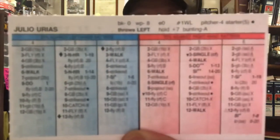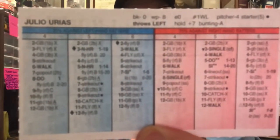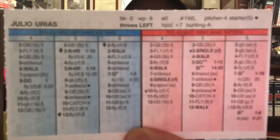The second worst guy was Julio Urias. And there's his card. He was 3-0 with a 3.27 ERA in 10 starts. And in 55 innings pitched, he did allow five home runs, which actually in this day and age that's not that bad. And there's what the front of the card looks like for Mr. Urias.